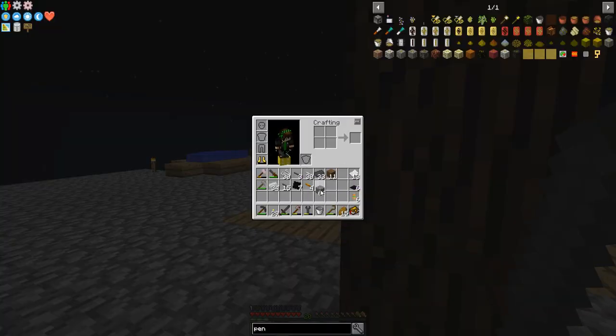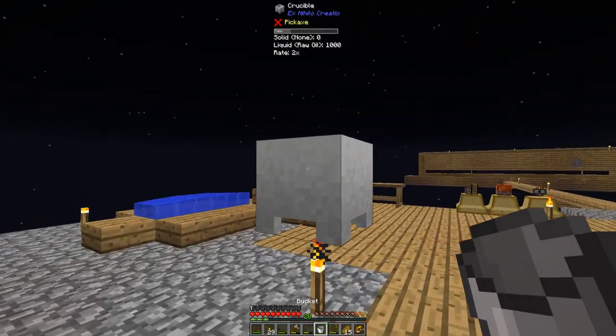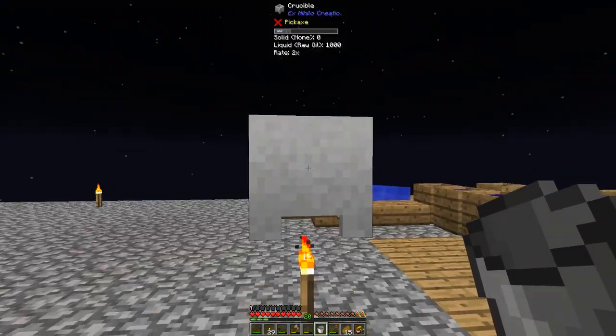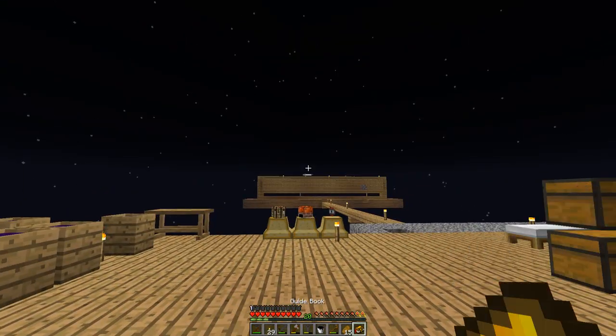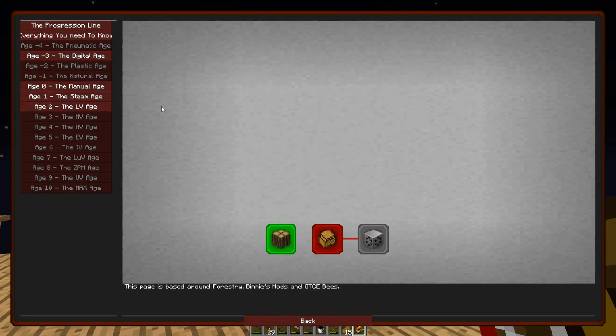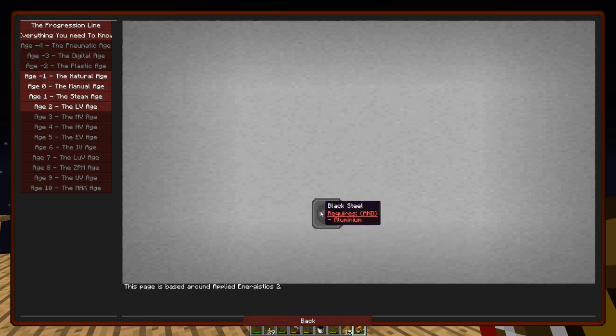Also in the meantime, I have melted some soul sand in this crucible just with a torch to complete a quest. And look at that - we can get into bees if we want. Just digital age, black steel - we can't do that yet though.